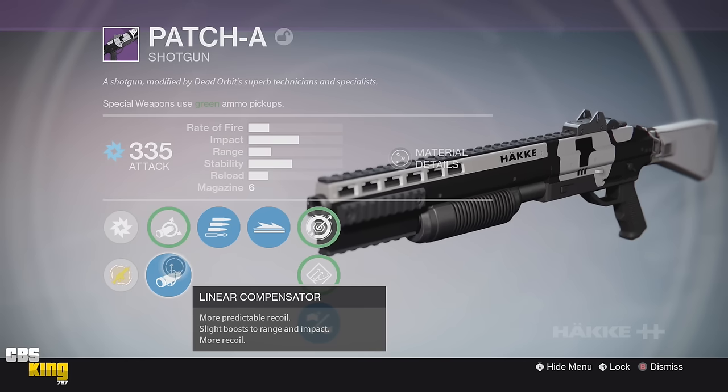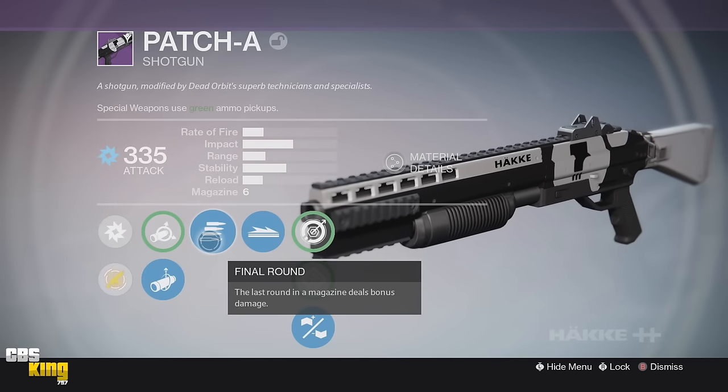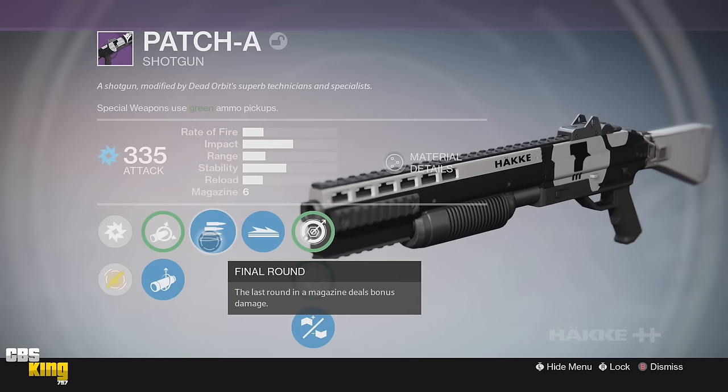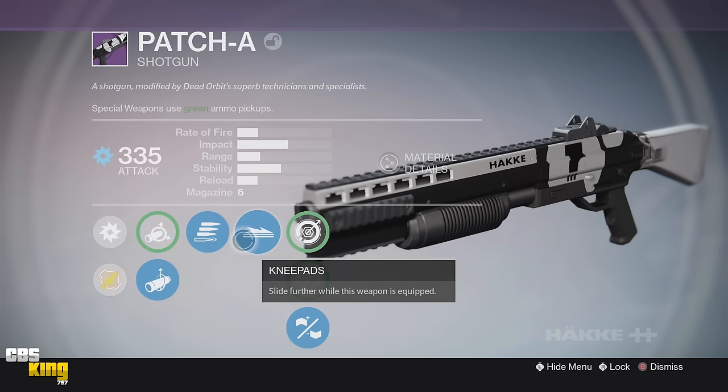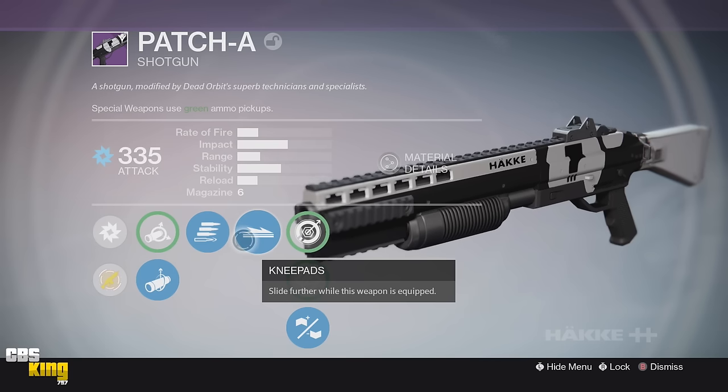Linear compensator gives more predictable recoil with a boost to range and impact, so linear compensator is definitely going to be my choice. That's actually my choice on all shotguns — I'm always looking for either aggressive ballistics or linear compensator. For my first perk I have Final Round: last round of the magazine deals bonus damage. This is going to be a fan favorite for anybody looking for a good roll on a shotgun, especially in 6v6 game modes. For my second perk I have Knee Pads — slide further with this weapon. If you stack this with Blade Dancer's agility and slide boost, you can slide really far distances. If you have a weapon with Knee Pads and Battle Runner, the speed boost and slide boost are outrageous, so keep that in mind before you dismantle something you haven't tried yet.